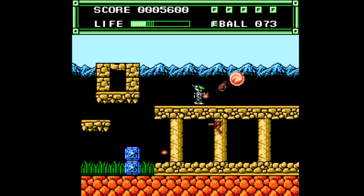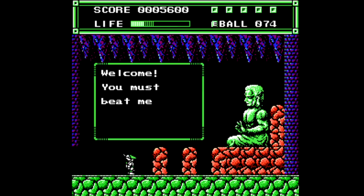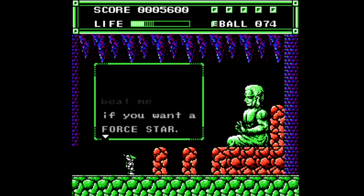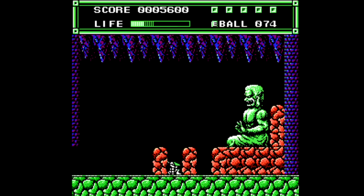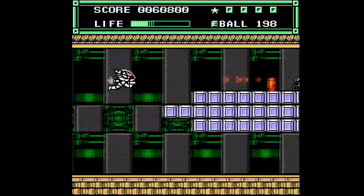You explore each level until you find these blocks that you can shoot, and they make a small door that appears above them, and that leads to a room with a boss that, when defeated, will grant you what's called a Force Star, and that allows you to enter a fortress where the game will flip to the shoot-em-up mode.